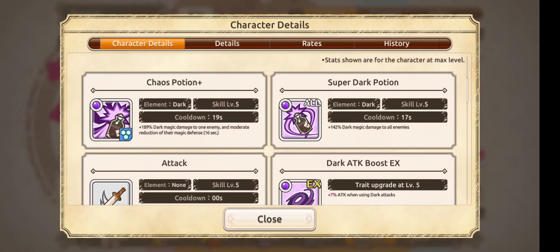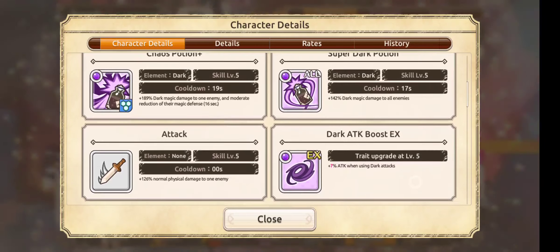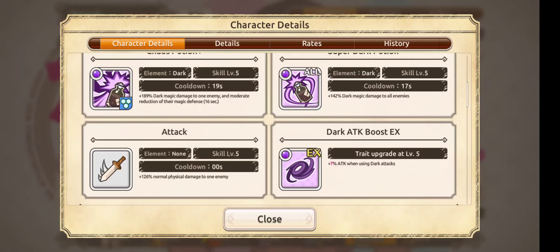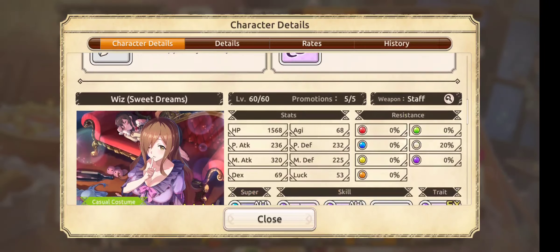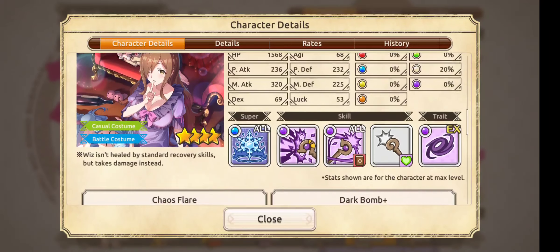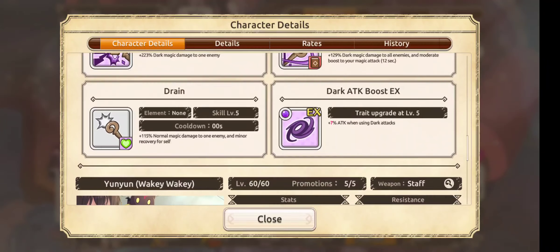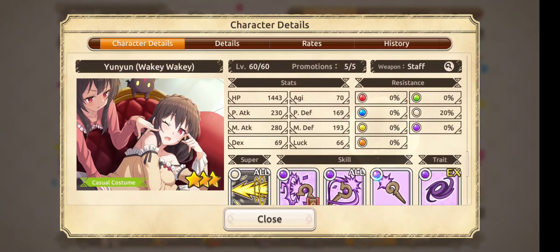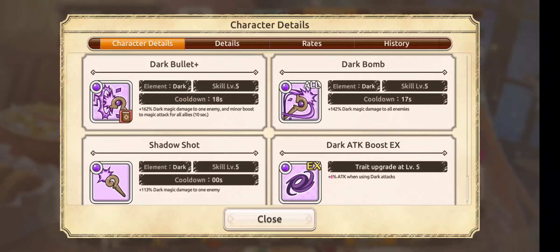189% — that's a big hit, dark damage to one enemy with moderate reduction of magic defense, good for a magic team. Then 142% damage and 120% — she does both magic and physical damage, that's pretty cool. Her exclusive trait is 7% attack when using dark attacks. Wiz is on the banner too: 223% dark magic damage to one enemy, 129% magic damage to all enemies with a moderate boost to magic attack, and 7% attack when using dark attacks.